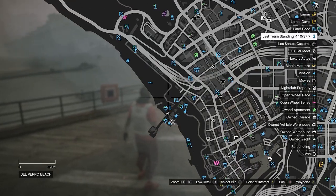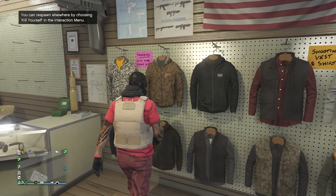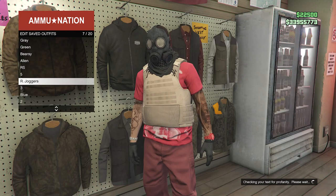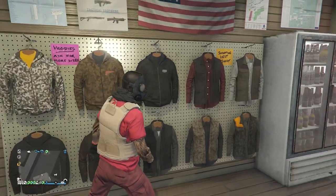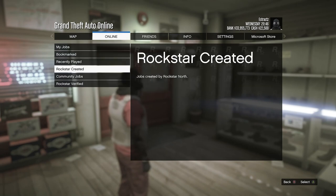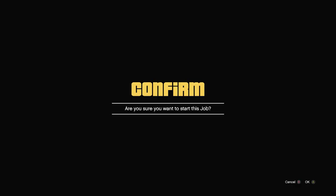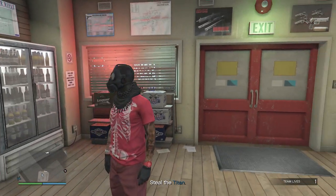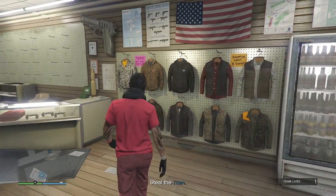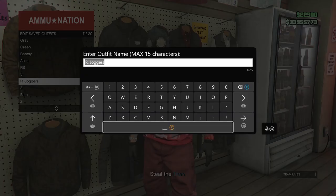Now head to any gun store. At the gun store, go to the top section, hit edit saved outfits, and save the outfit on any slot. Back out of tops and start up a job: hit pause, go to online, click on jobs, click play job, click Rockstar created, click on missions, and look for the job called A Titan of a Job — fully start that mission. When you load into the job, you should not be wearing the peach plate carrier anymore. Go back to tops, hit edit saved outfits, and save the outfit on any slot again.